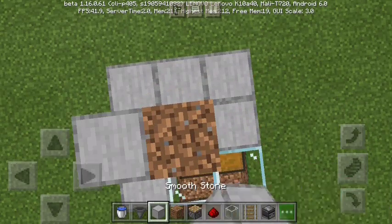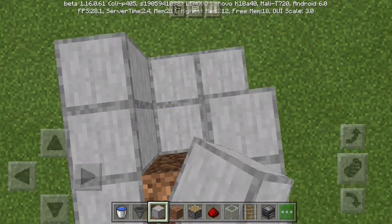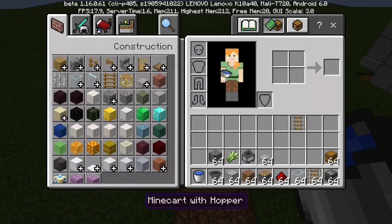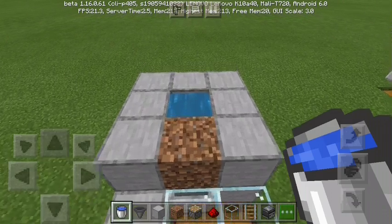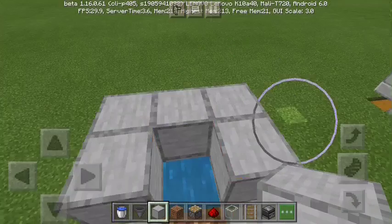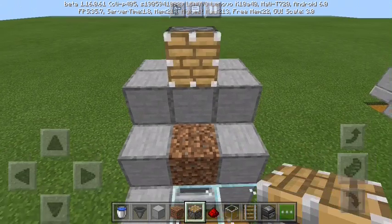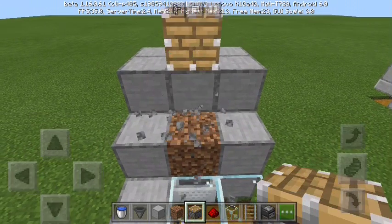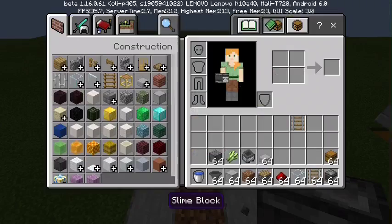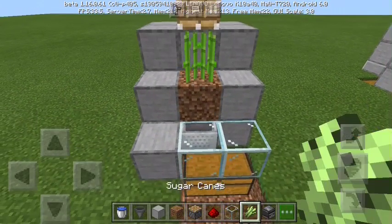Put dirt here. Sand doesn't work because it will fall and the farm won't work. Then put a piston one block above the sugarcane, so it won't break the first block of sugarcane — the sugarcane goes here at the base.